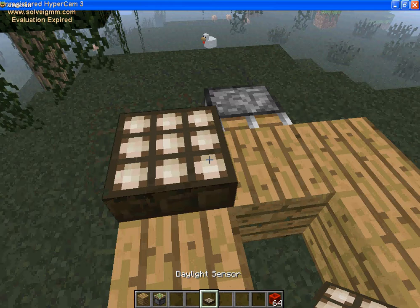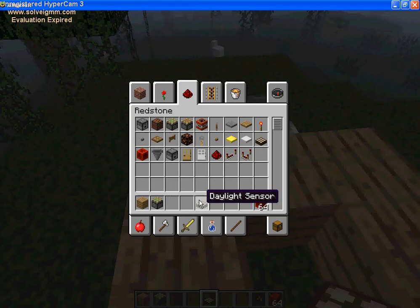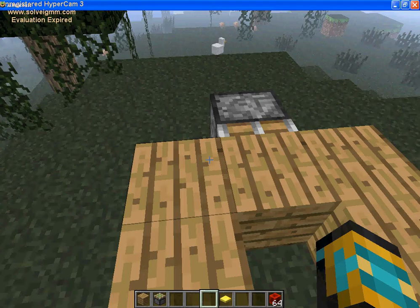Here's what's gonna happen: you're gonna go ahead and take your dropper — wait, what's a dropper? What's the difference between a dropper and a dispenser? Actually, you're gonna take dispensers, and you're gonna want to stack them up. Man, I'm getting so mad right now.